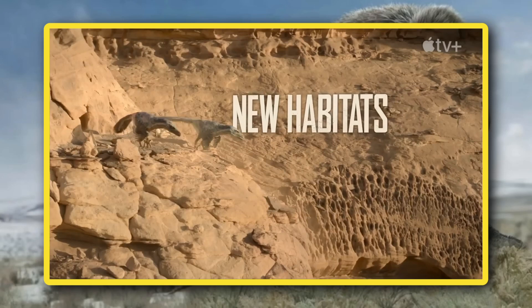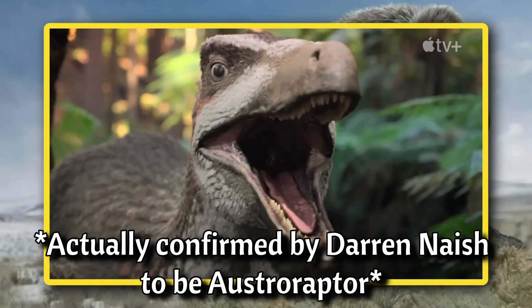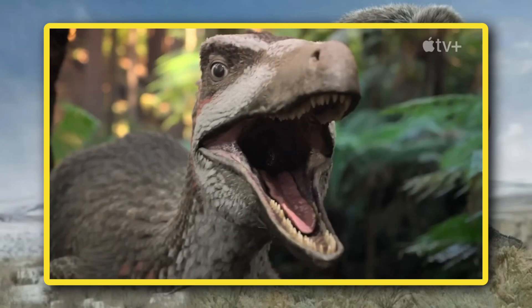Velociraptor is now 100% confirmed to be in the next season, thanks to this shot. I'm assuming this will take place in the Badlands episode. The next dinosaur to appear in the trailer, however, is a dromaeosaur, but definitely not a Velociraptor. There are a few species this could represent, but what makes this raptor unique is its unusually long snout, even for a raptor. This leads me to conclude that this might be a representation of Ostroraptor. I am a big fan of The Isle, which will include Ostroraptor at some point.